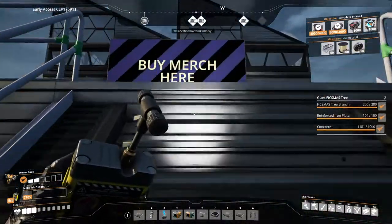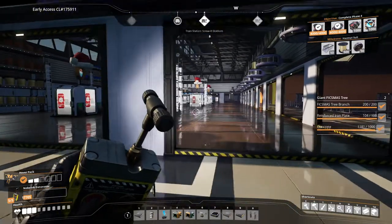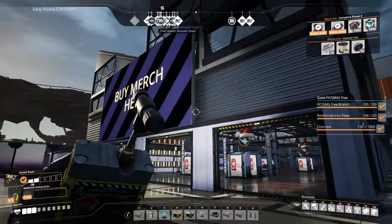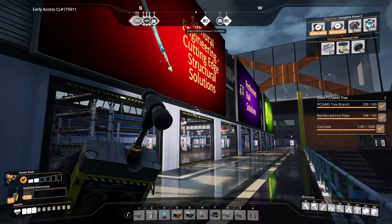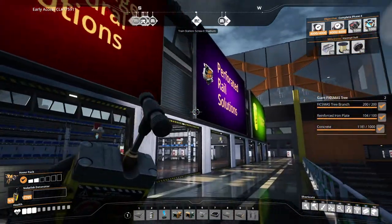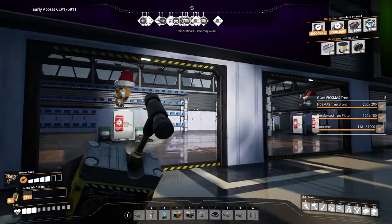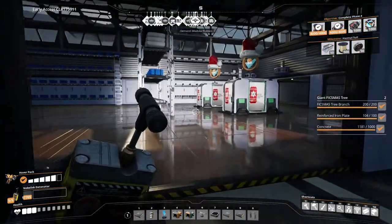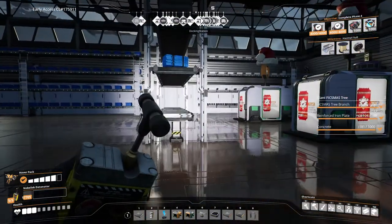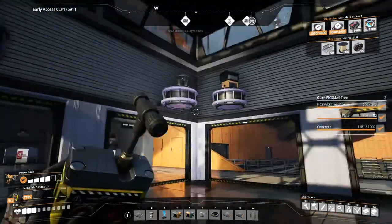Up here we have the merch store, which has a larger floor plan with nice shiny signs that provide a little bit of advertisement for local businesses — mostly this one though, which has brought in the most money. We mostly serve screws here, but there are still plenty of other things.